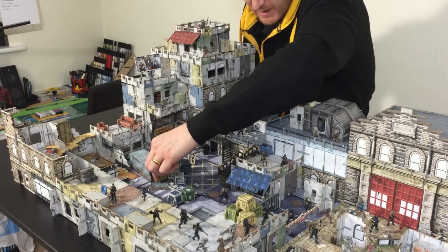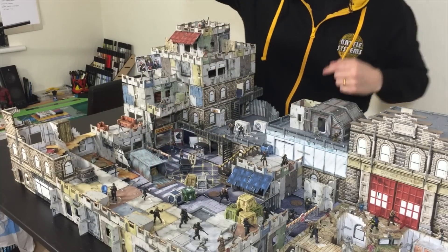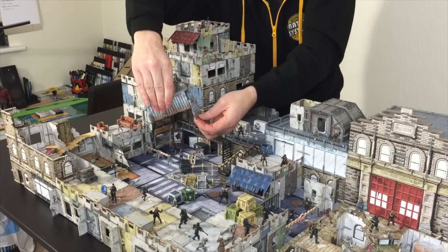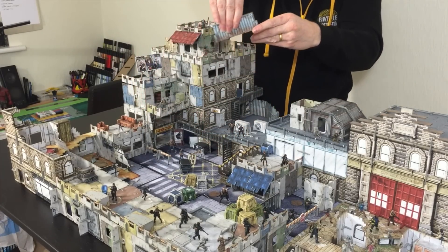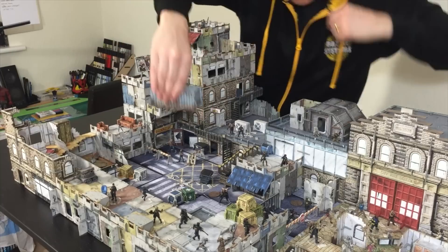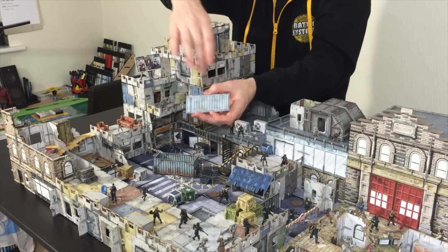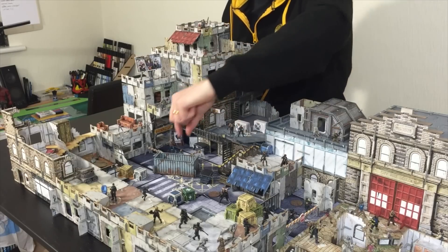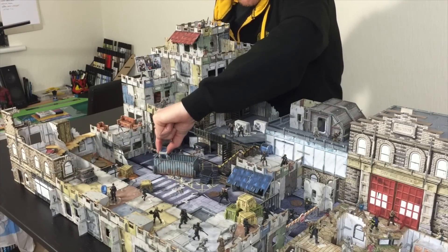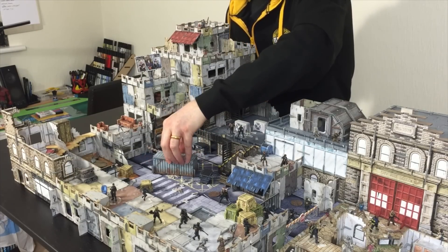We've got the container here — there are some crates inside. At the moment the door is set open, and all I've done is slide the side of the container off. If I pop that back on — just slide the two parts back on — I've got my container again. We include these little tabs underneath which you can just glue on; they allow you to open the container and go inside. You can pop your crates in there and it becomes an objective point — slide the front off and have it open.